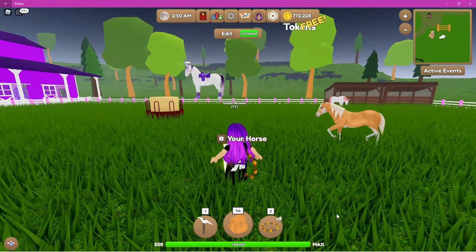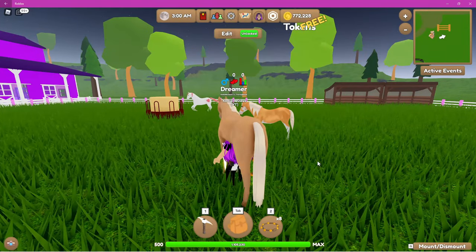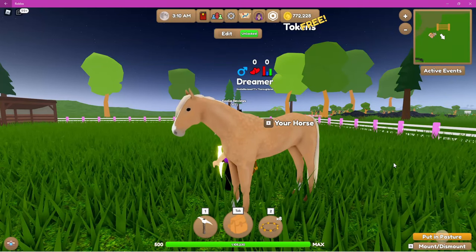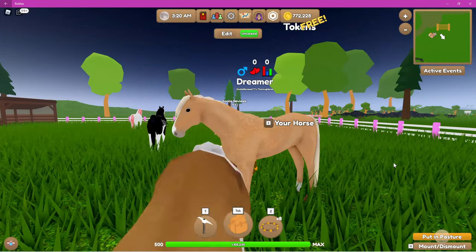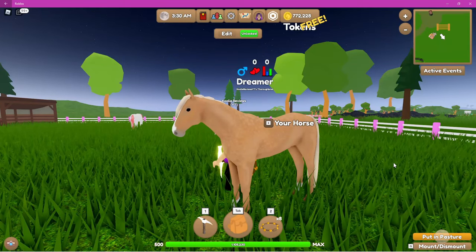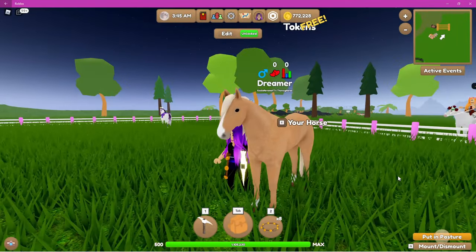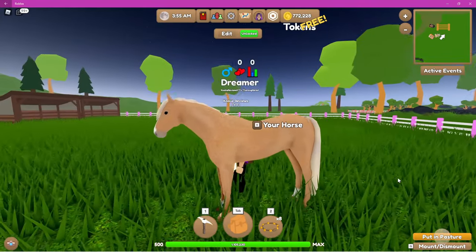I've got 12 stallions for you guys to choose from. We have Dreamer — Dreamer is a dapple palomino thoroughbred, a stunning boy. I want palomino Frisians so badly. Palomino is my favorite coat color in the game, so I'm super excited to try and get palomino Frisians — it would be absolutely amazing. I know Trick has one and it's gorgeous. So that's my goal. This is Dreamer.